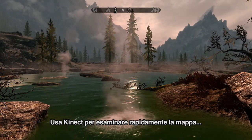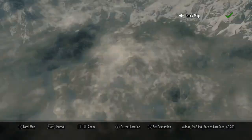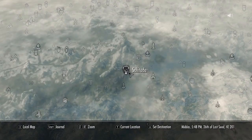Use Connect to quickly navigate the map. Quick map. Whiterun. Where am I?